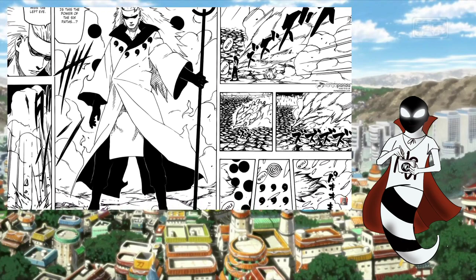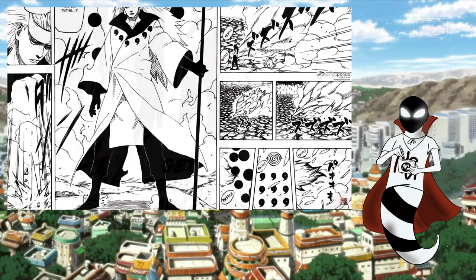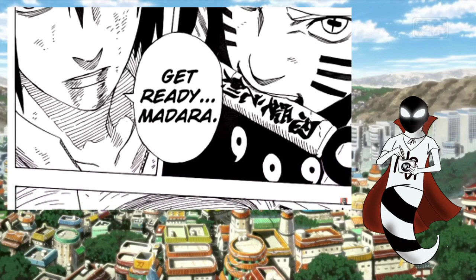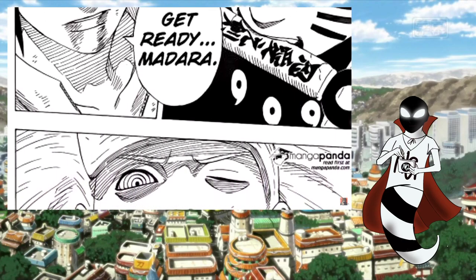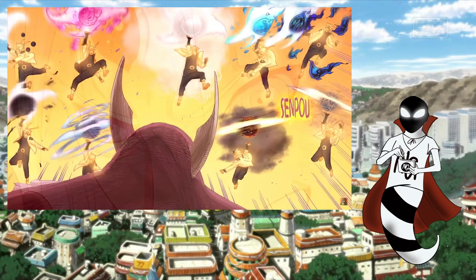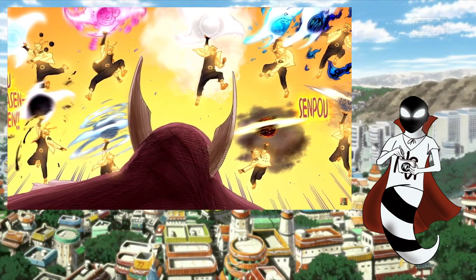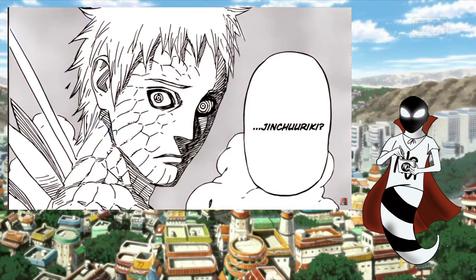Now, there are practically no differences in these two types of Six Paths Senjutsu use. While Six Paths Sage Mode and the Six Paths Ten-Tails Coffin Seal have radically different requirements, they produce pretty much duplicate results. There are practically no differences between the abilities this form gives Naruto access to and the abilities this form gives Madara access to. Naruto's power-up is a bit different from Madara's because of his ability to draw from the chakra of all Nine-Tailed Beasts at once, but that doesn't have any real direct relationship with his use of Six Paths Senjutsu.